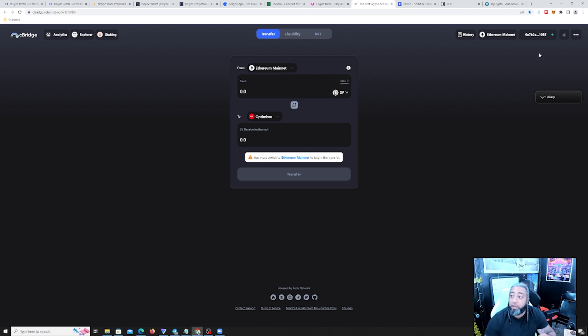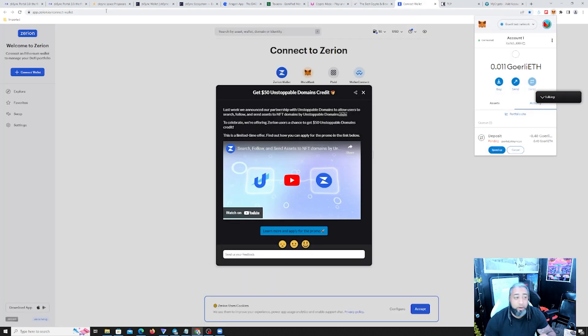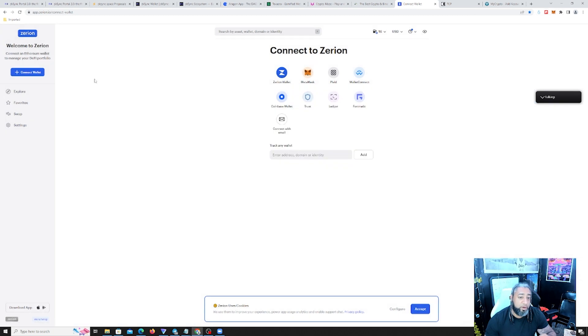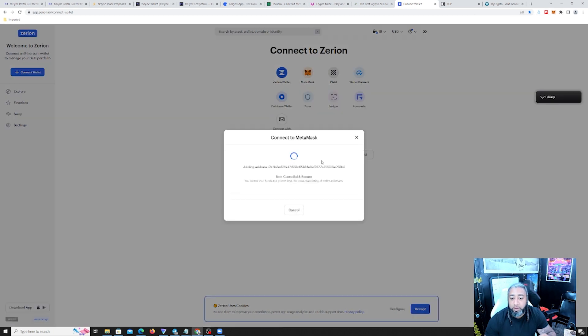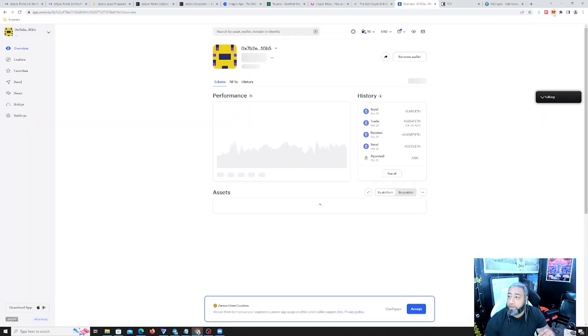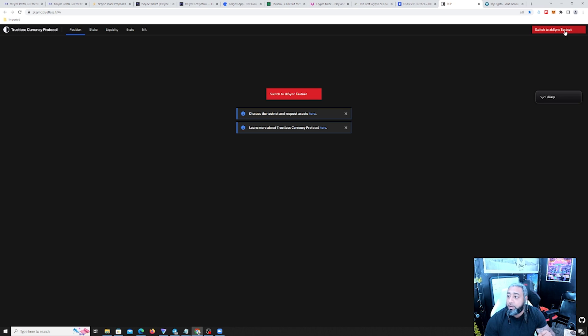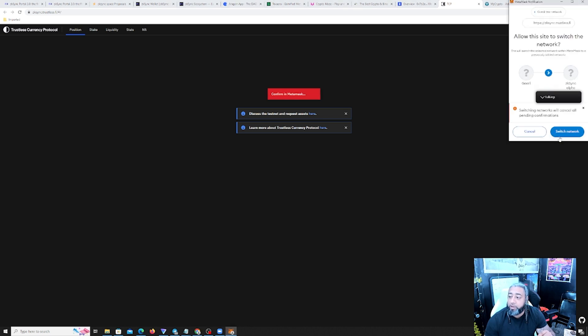All right, at least we connected here. Zerion — in Goerli, make sure you connect to Zerion. There we go, connect to Zerion in Goerli. Let's keep on going.